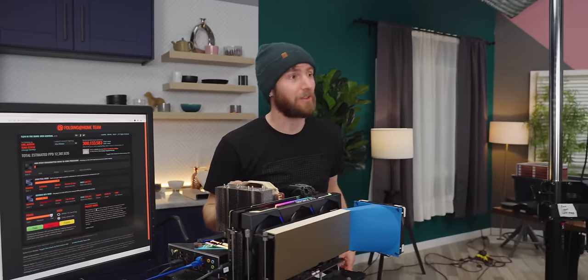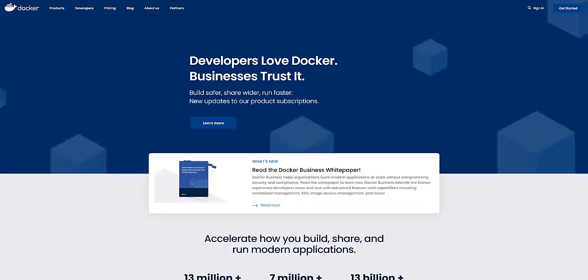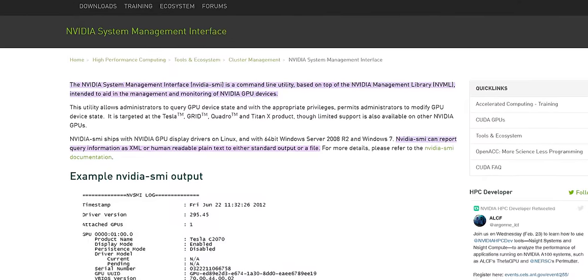For machine learning, most benchmarks don't run on Windows, so I've switched to Ubuntu and set up the CUDA toolkit, Docker, and the NVIDIA Docker container. We're running the ResNet-50 benchmark within TensorFlow 2 — a really common benchmark for big data clusters. In a separate window I've got nvidia-smi running to monitor power and memory usage. We're running with XLA on, batch size of 512, and FP16 rather than FP32.